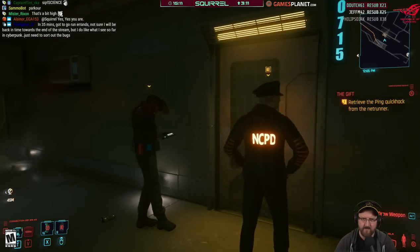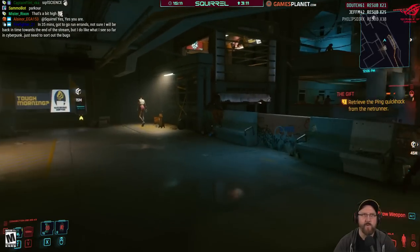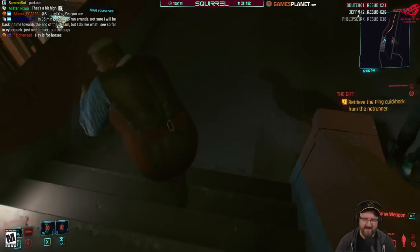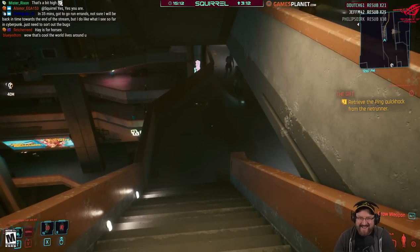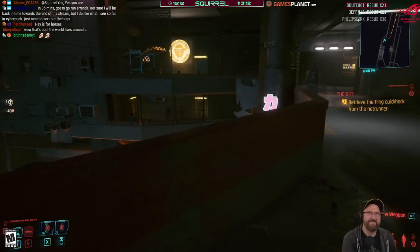Why has that NPC got a weapon indicator over their head? Trauma Team is playing again — 'when danger lurks, Trauma Team will be there.' NPCs all seem to jump on one character. Very chaotic NPC behavior.